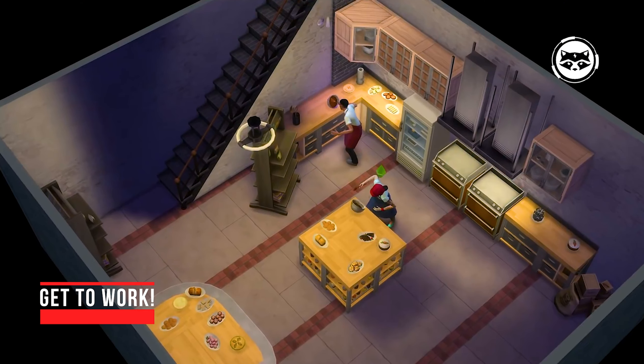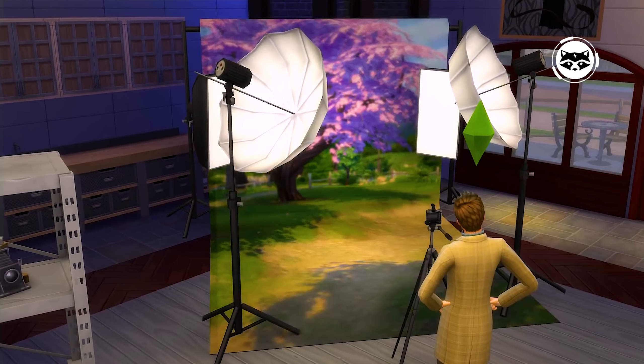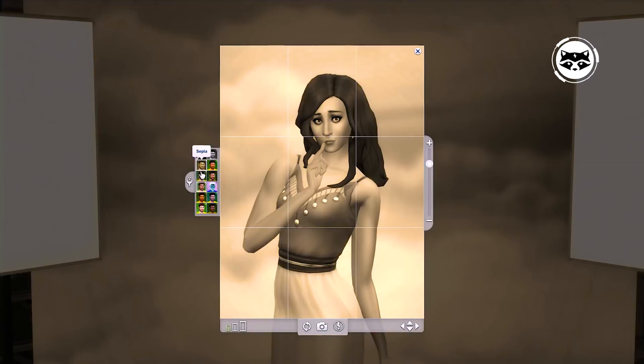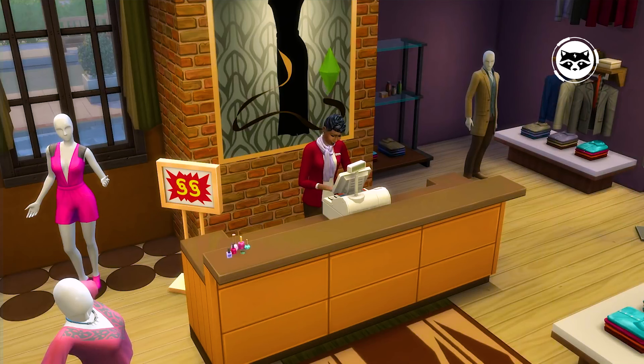Get to Work. In the first DLC for Sims 4, the developers expanded the possibilities of the game related to the business activities of the Sims wards. Now they can master various professions, move up the career ladder, or become the very person who spoils the life of the entire office and sabotages its activities. Among the available specializations, there is the work of a doctor, police detective, and scientist.